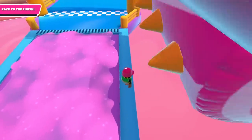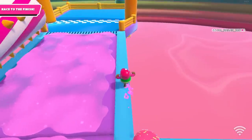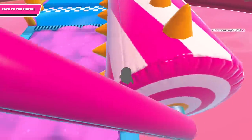Thick bonkers section. If you get the thick bonkers towards the end, run on the blue stripe towards the right side — the bonkers doesn't reach all the way there. Seriously, you could just stand there and it won't even graze you. This still works as of Season 1 Free for All.